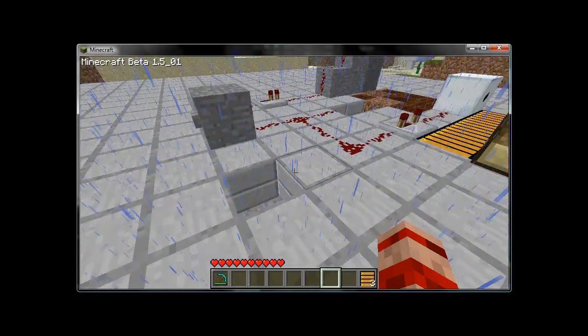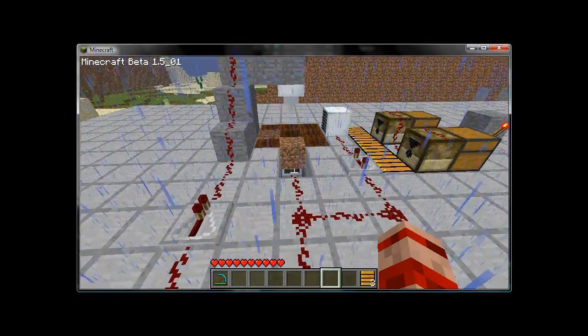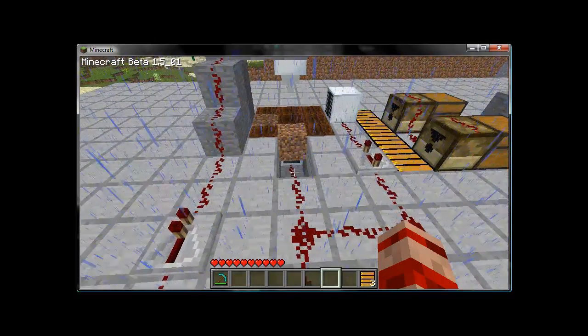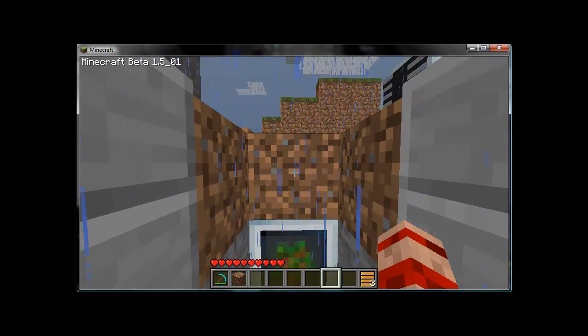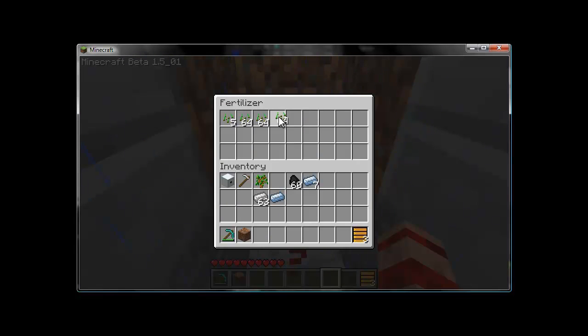Now, on to setup. All these machines work off of redstone current — they receive a signal from redstone and they'll perform their duties. The planter, which is here, requires at least one dirt block above it. You must also fill the planter's interface with whatever you're going to be planting, be it saplings for trees or seedlings for wheat.